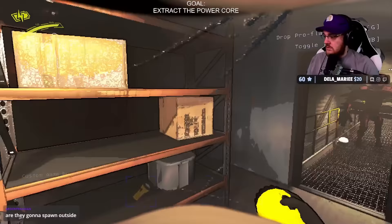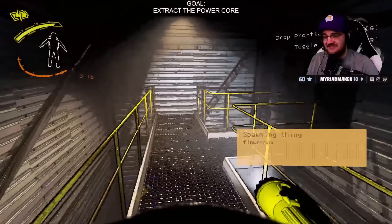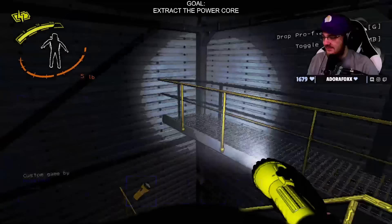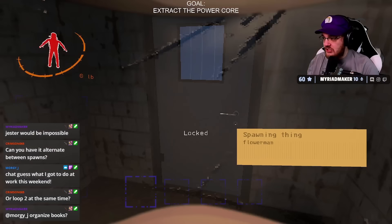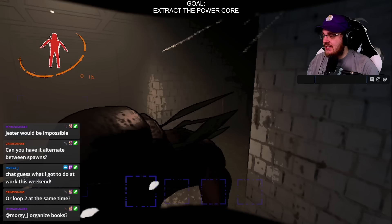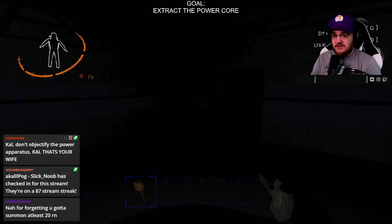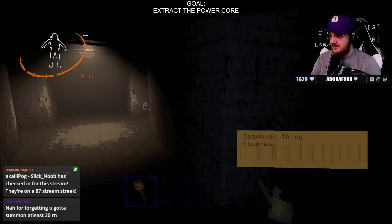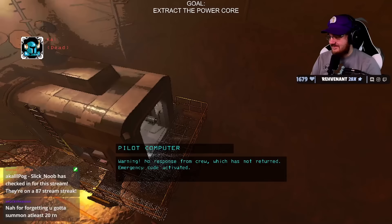With how quickly the facility fills up and how annoyingly good brackens are at camping hallways, we needed as much extra time in a bracken-free facility as possible. He's shuffling like that — I hate him so much. Why he be schmoving? Plus, bracken every 10 seconds is legitimately terrifying — so many pairs of eyes in the darkness watching you, constantly looking over your shoulder knowing that at any second your neck might snap. This game really does just fuck you up.